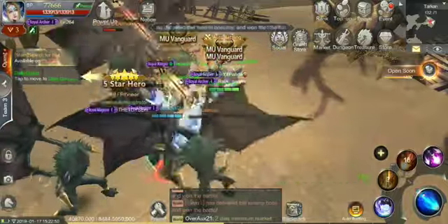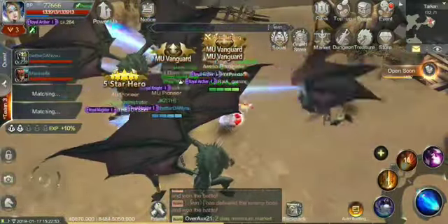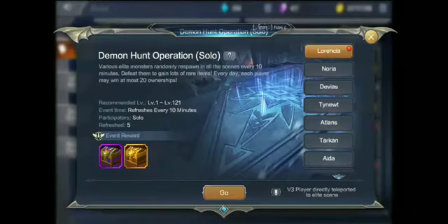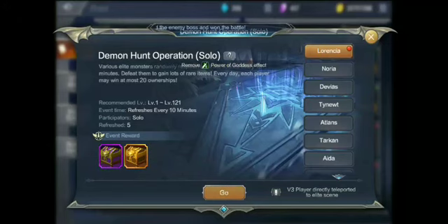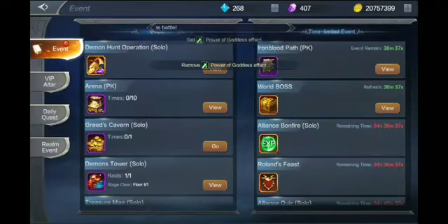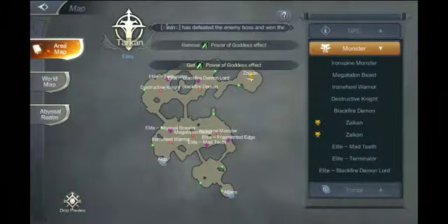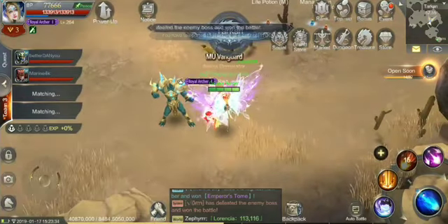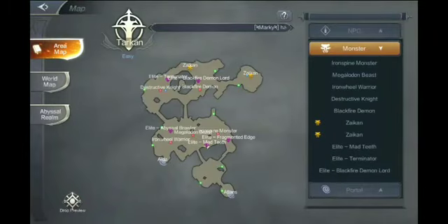I wanted to show you guys the importance of that. Depending on your level, you might not think it's important, but it actually is — so make sure you do not throw that. If you guys don't want to wait for the World Boss — after like 1 a.m. Philippine time — you can also farm on the elite boss spot because every 10 minutes it refreshes and there will be elite bosses. In elite bosses you can loot Emperor's Tomb; it's part of their loot table. For World Bosses, that's also where you can get your gears.